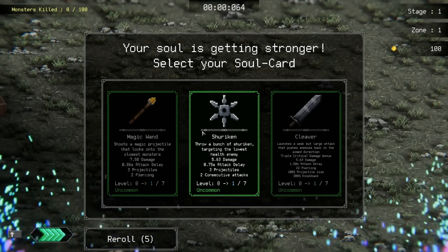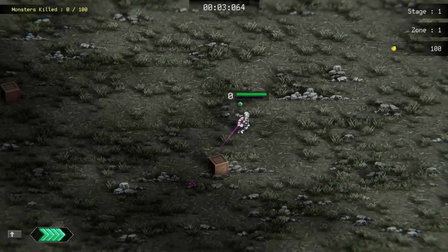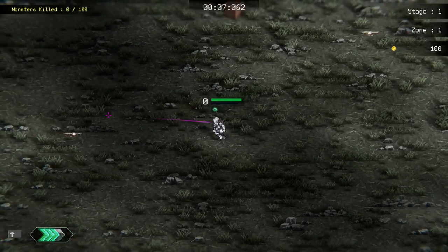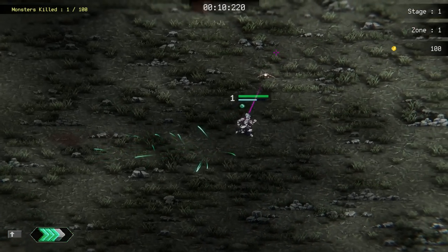Cleavers — as simple as that. I picked the card a bit too fast. So cleaver here: weak but large attack, pushes enemies back, triple critical damage. That means today we're gonna do a crit build. 101.5 attack delay, 22 piercing so it pierces almost everything. The plan is to go with cleavers and try to go crits. Let's just get the thing going.